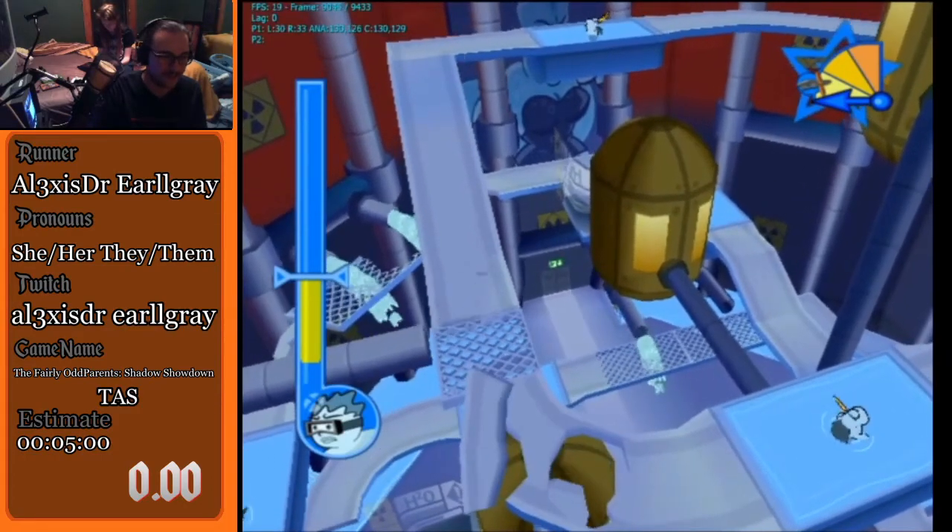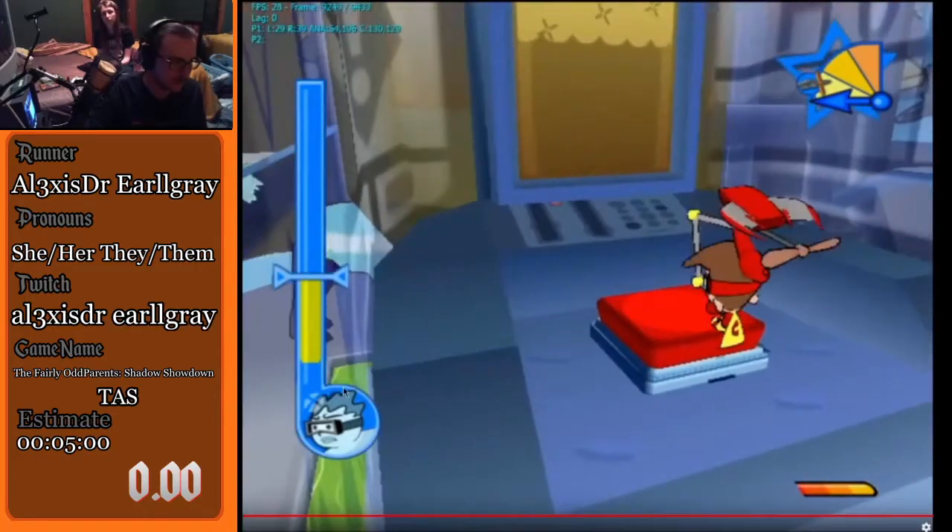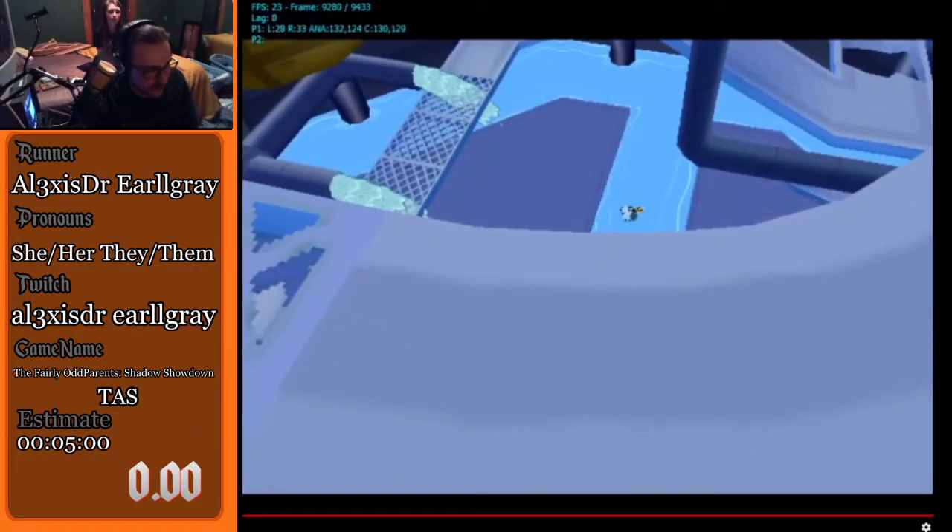We both did the setup for it and we both missed it — that's unfortunate. Right here it ends as soon as we hit the button, and that is a 5:08. To compare against one of my best splits, I generally have a six-minute-something time there. That saves over a minute over traditional strats. That's the only Fairly OddParents: Shadow Showdown TAS that's currently made. Eventually I'll make an all-levels TAS, but probably not for a while — it's going to take me about 30 hours to make that.